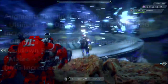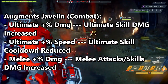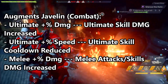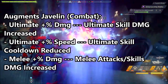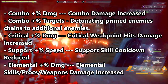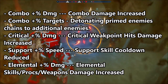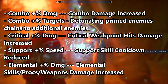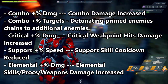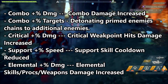Next we move over to combat inscriptions. We have ultimate plus percentage damage, which increases the ultimate skill damage. We have ultimate plus percentage speed, which reduces the ultimate skill cooldown. You have melee plus percentage damage, which increases the melee attack skill damage. You have combo plus percentage damage, which increases the combo damage. Next you have combo plus percentage targets, which basically means detonating primed enemies chains to additional enemies, much like the colossus does when it combos. This is a pretty awesome one — I'm assuming it will be a colossus exclusive perk, but as of right now it's a solid perk.